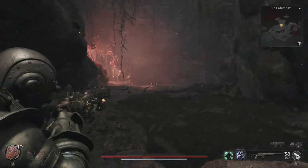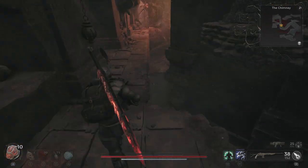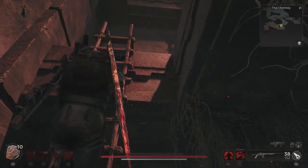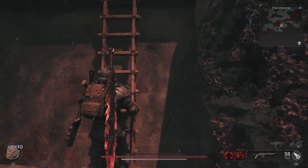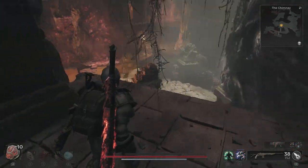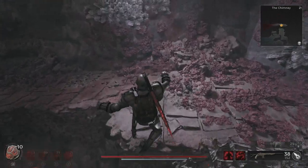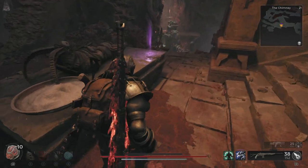This way you can go back in the circle. There's a chest to the left if you want it. You just have to make that jump, which is a little bit of a puzzle.